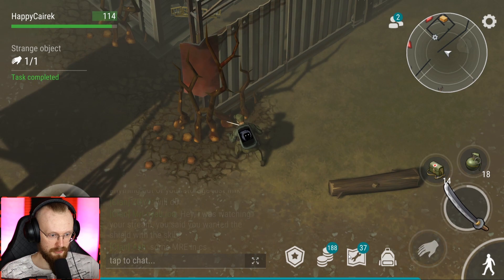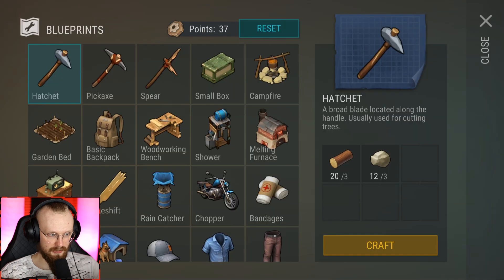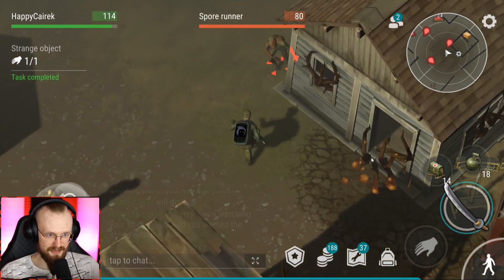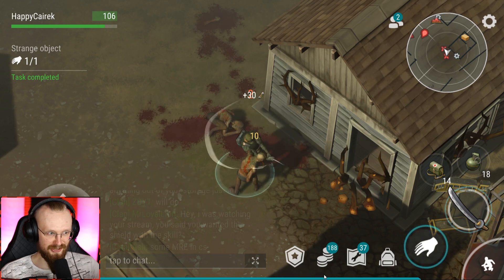Wait - what is that? Task completed. That's all I had to do - just click on this object. Let me craft two hatchets since I didn't come here with any. Do I just need to gather all these zombies? Maybe that's what I have to do. Let's try that out - let's gather all these zombies and use that grenade to kill them all.